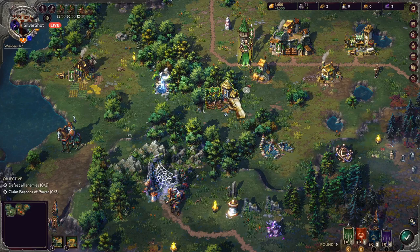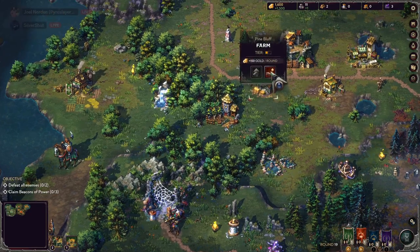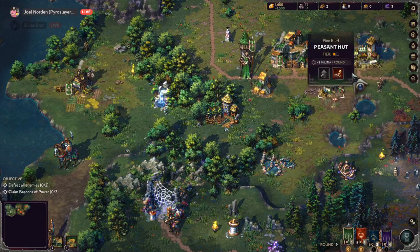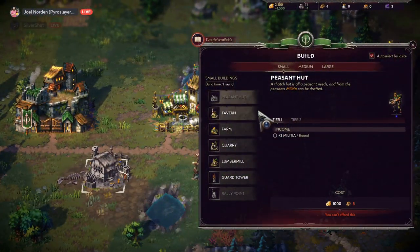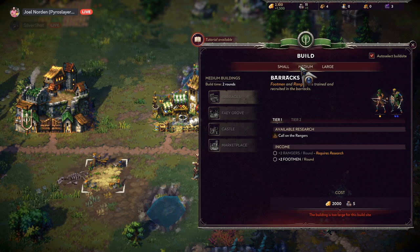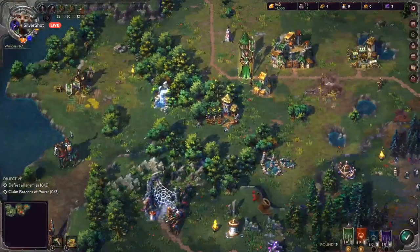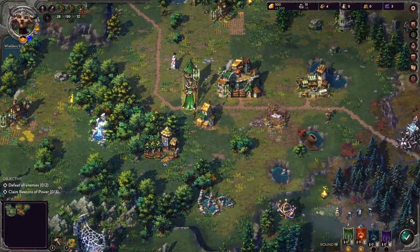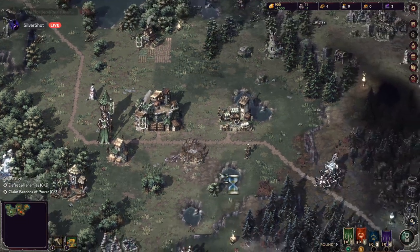I'm actually going to sell my rat warren. Really? Yeah, and then build something else — I'm gonna sell my peasant hut and try something else. You've inspired me! I have certain building upgrades for my medium plots that require a crypt. So I'm gonna slowly work towards that.